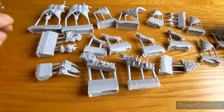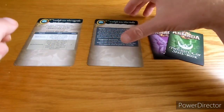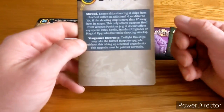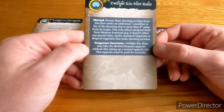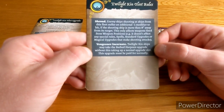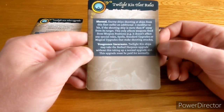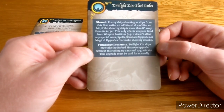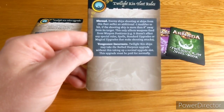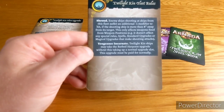These things happen — I'll get onto Mantic service about that. Let's see if the cards are correct. So the Twilight Kin fleet rules: Shroud — enemy ships shooting at ships from this fleet suffer an additional minus one modifier to hit if the shooting ship is more than eight inches away from its target. This only affects weapons fired from weapon positions; it doesn't affect special weapons, spells, standard upgrades, or magical upgrades. That's pretty good — an additional minus one to hit makes a massive difference.